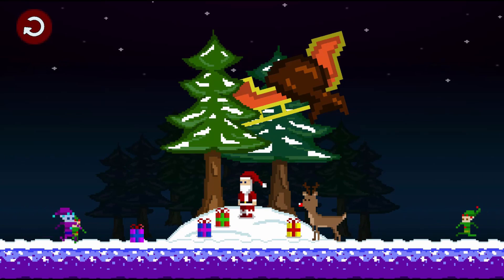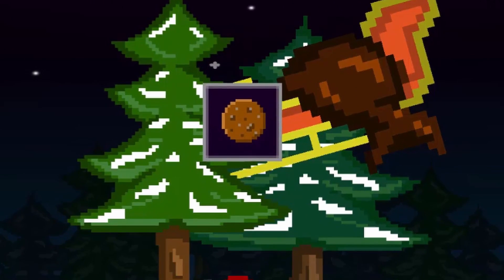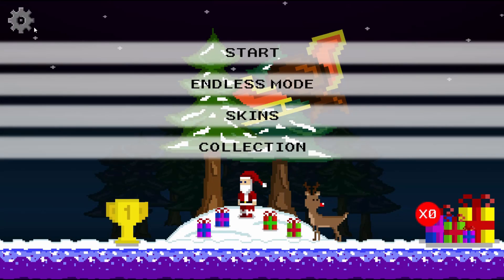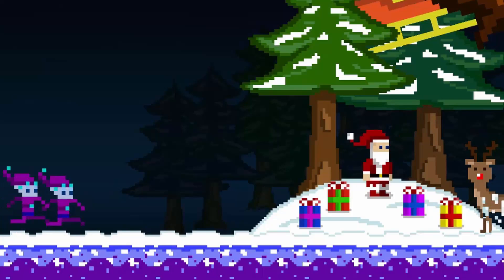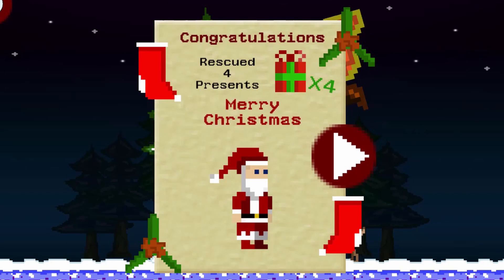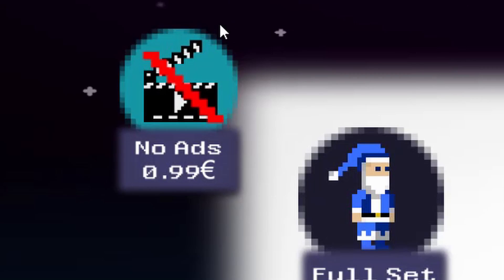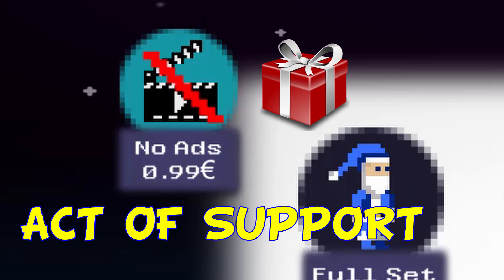Each troll that you defeat has a small chance of dropping one of the items, so with a few playthroughs you should be able to gather them all. Some more honorable additions I put into the game are a settings window to toggle on and off the music or sound effects, a new faster troll enemy, a Merry Christmas letter when you win the game, and the option to remove all ads from the game to enjoy an ad-free experience, which is a huge act of support and a Christmas gift for me as well.